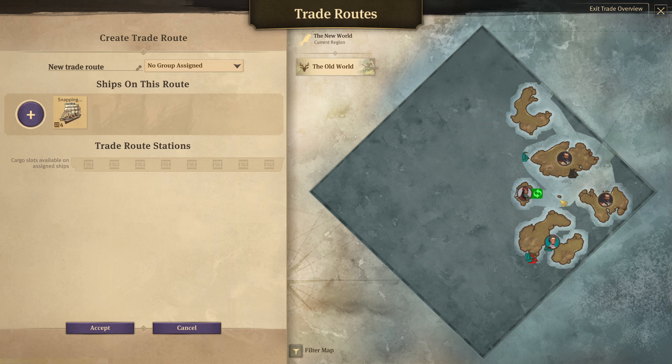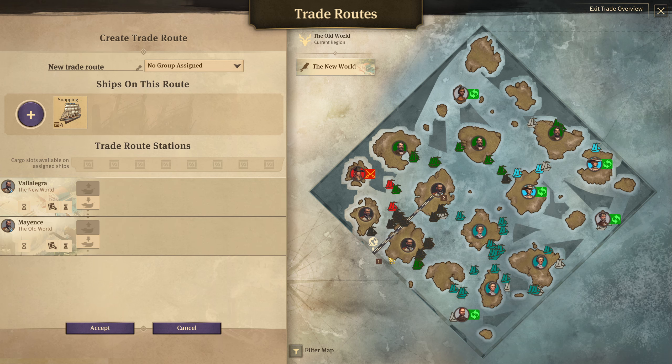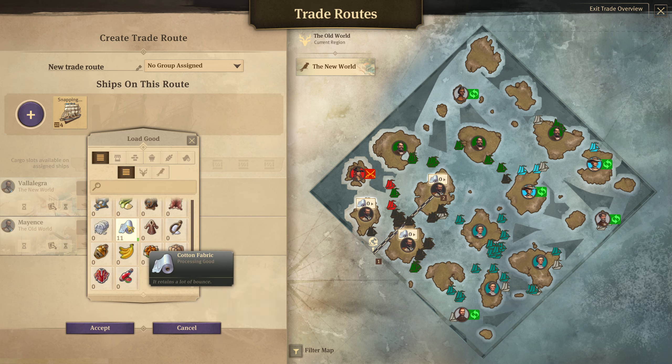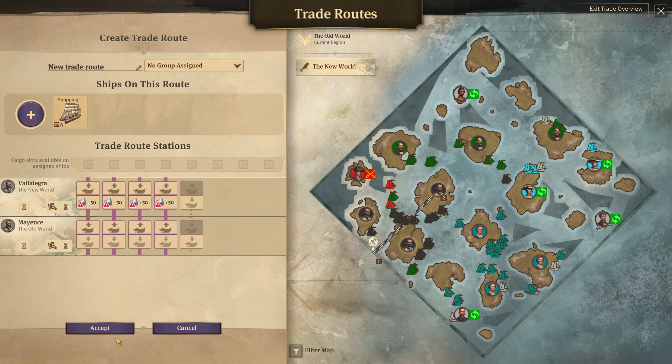We are going to go from Snapping Turtle all the way to Mayence here. I think it's okay to go through that route. And this is going to take over the cotton — all the cotton. We're just going to max that for whatever it can grab. I think that should be fine, and we'll make sure that goes all the way out. That should be good.